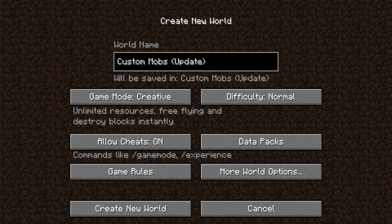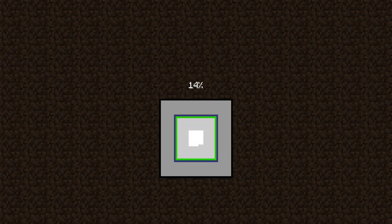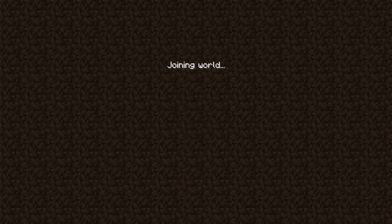Here we are at the Minecraft creative world screen. You'll see I'm in creative, cheats are enabled, there's the world name, and everything else doesn't really matter. So I'm going to create the new world now and we're going to get right into the tutorial.